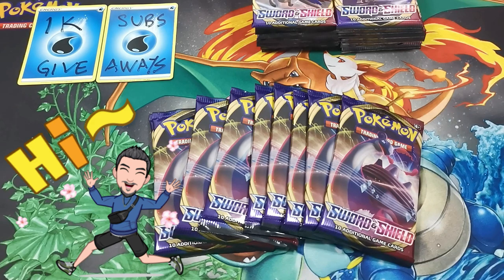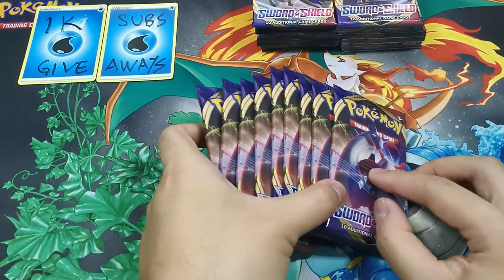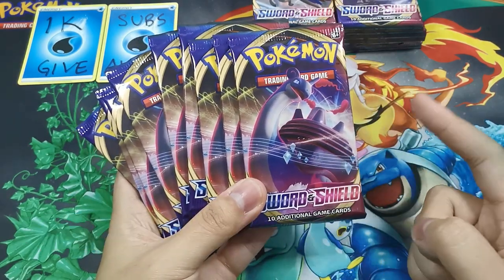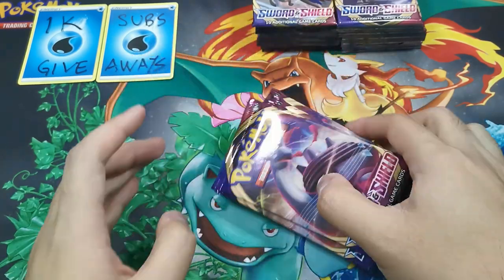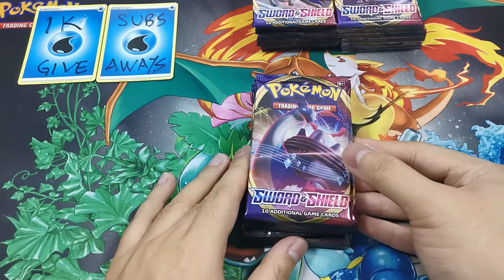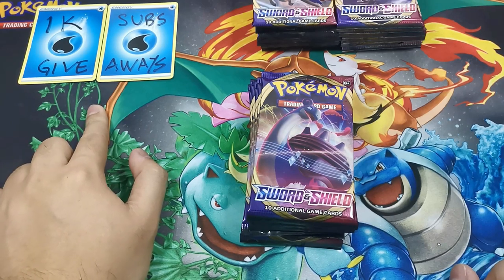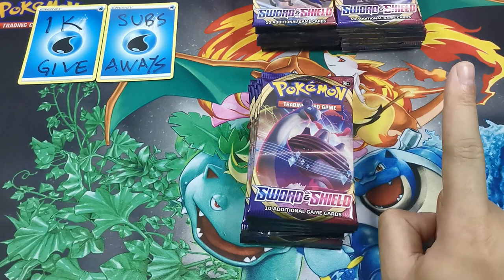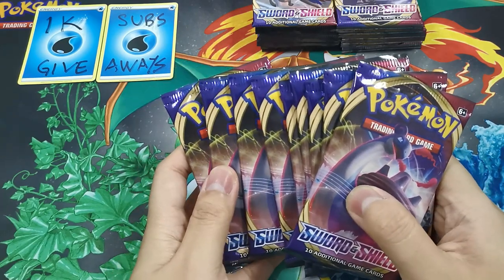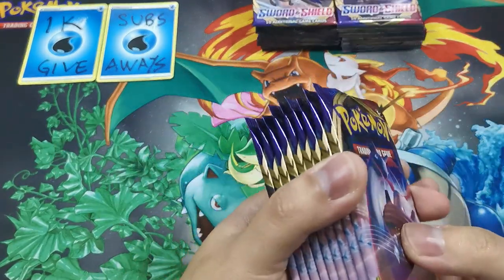Welcome guys, this is SH World again. So today we are back with part 2 of the Sword and Shield Booster Box Opening, and for today we will be opening up the Lapras V — I think it's VMAX — Pack Art. If you are new to the channel remember to subscribe, leave a like and comment on this video. If you want to know how to participate in our ongoing 1000 subscribers giveaway, refer to the link in the video. All the packs that we are opening up today will be going into the drawing lot of the giveaway.